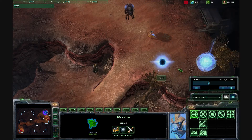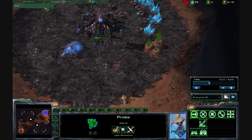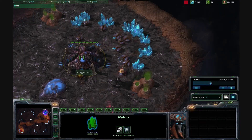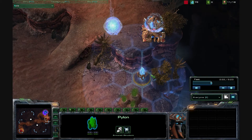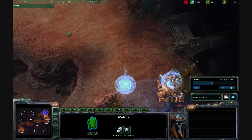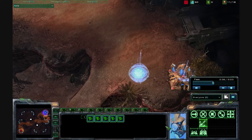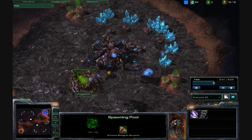Another strategy people suggested was to try and kill the pylon with your drones. How the hell are you going to do that? You'd need all your drones on the pylon, and I don't even know if that would DPS it down in time. Even if it did, the probe would just cancel it and build another one while still mining. Meanwhile I've got nothing because all my drones are busy trying to kill pylons.